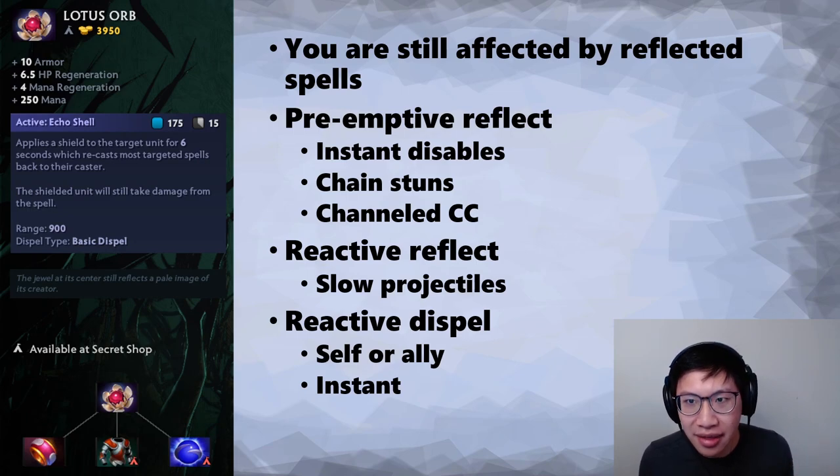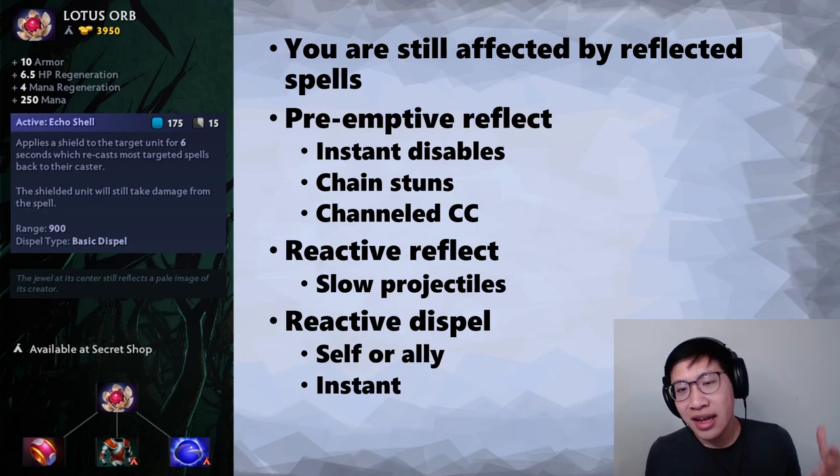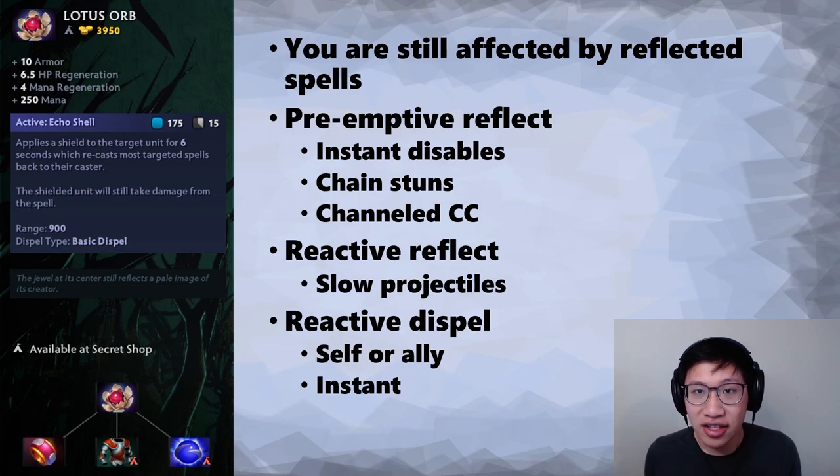There are three ways to use this Active. First is the Preemptive Reflect — really good with instant disables because you just don't have time to react. You cast it on your carry first and give the enemy two choices: either force them to wait six seconds for Lotus Orb to end before they can cast the spell, or they cast the spell anyway. Because don't forget — let's say it's a hex, they still hex your carry, but then they get hexed themselves. The reason that's good is to avoid chain stuns.